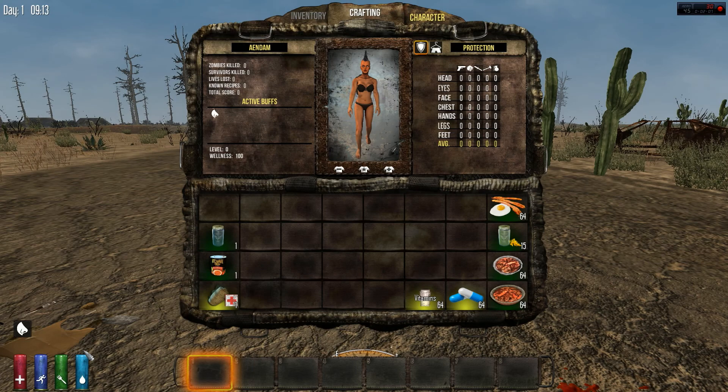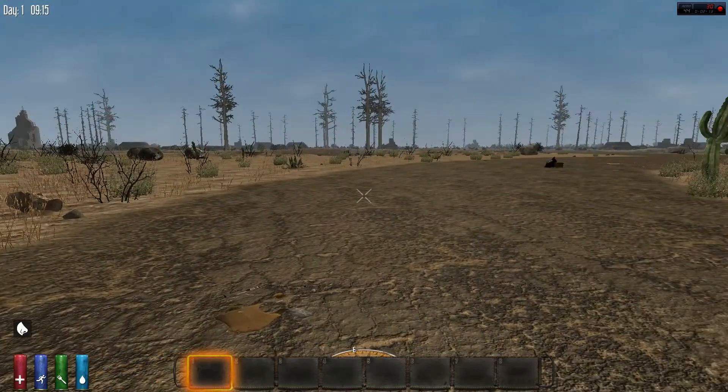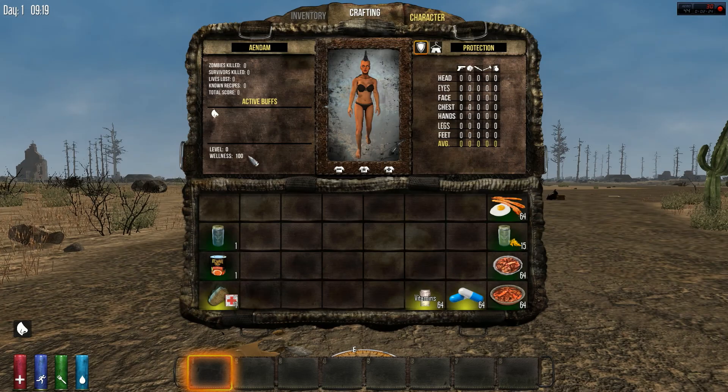There's also a fourth way — a zombie will sometimes hit you and stun you, and it does have a chance to take you down in wellness by one. Now, you can never go below 30 wellness. Even if you just keep dying and dying, you will never go below 30. But if you're at 30 wellness it's really hard to come back up.